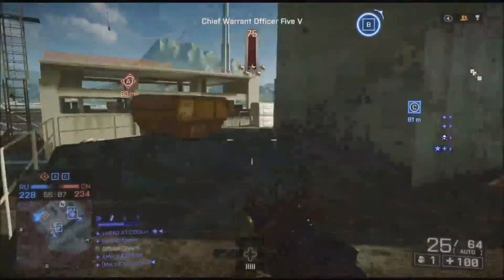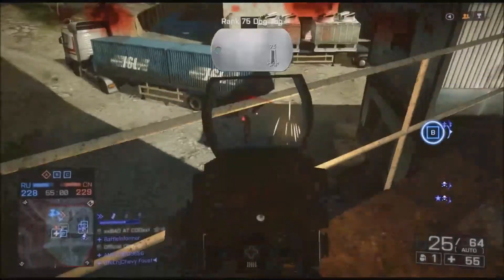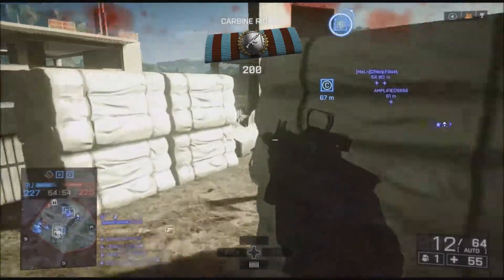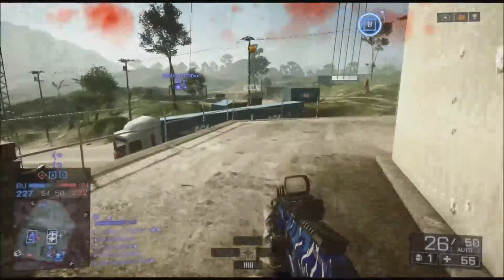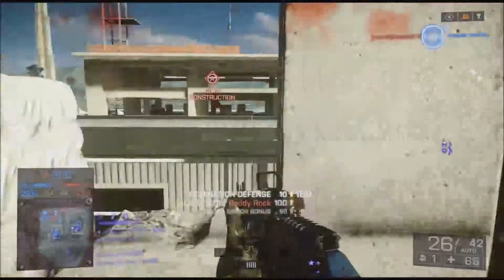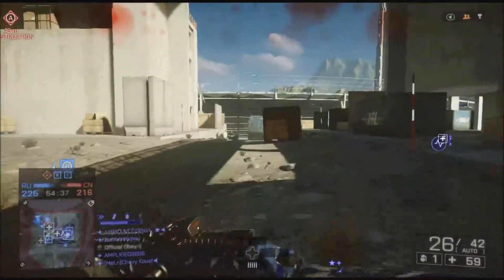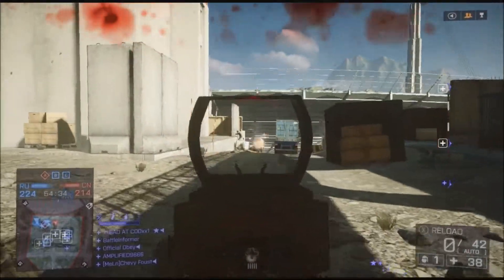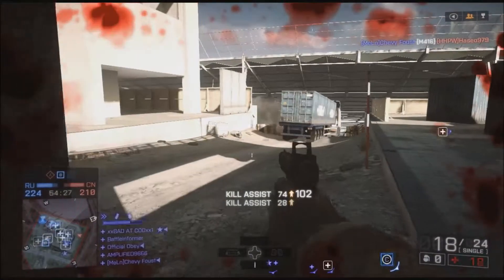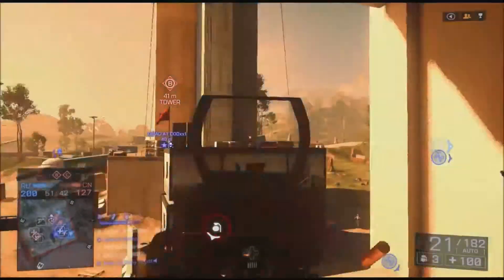This carbine has a long reload time of 3.1 seconds, which means you don't have one in the chamber — that's pretty long but not terrible. It has a short reload time of 2.2 seconds, so in a firefight I would totally suggest doing the short reload, mainly because you only have 26 rounds. Try to save your ammo because if you're not playing support class you will run out pretty quick.